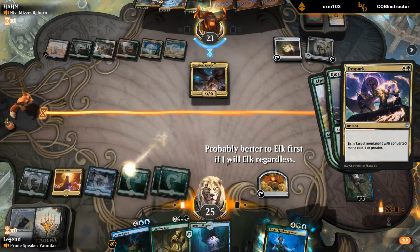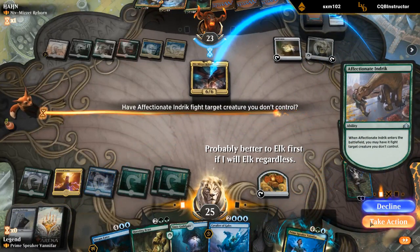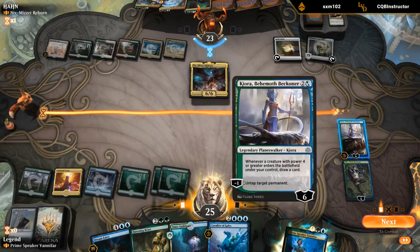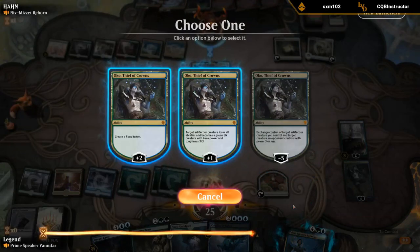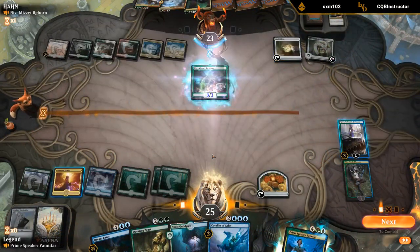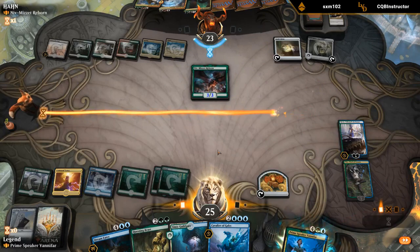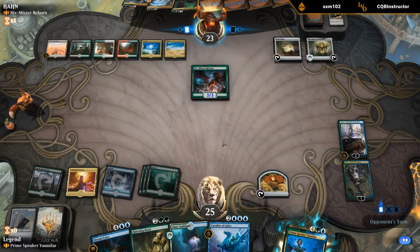They're going to Despark anyway. I'll take the action and nothing happens. I guess I want to Elk Niv then. I should have definitely played my Guildgate instead. I think we'll be okay — yeah, not in a great spot.